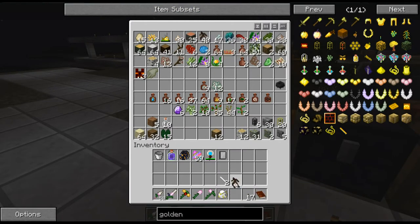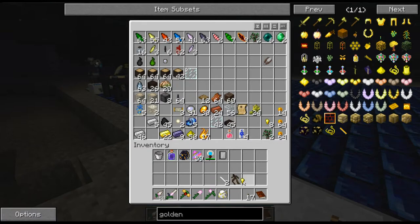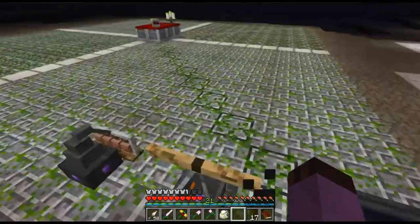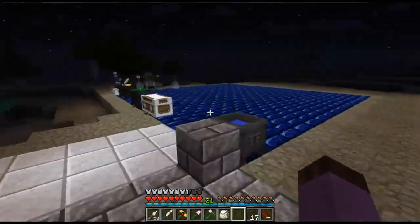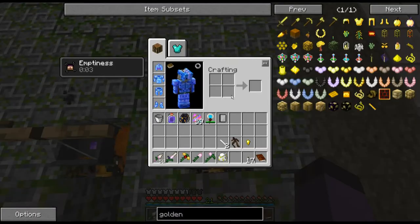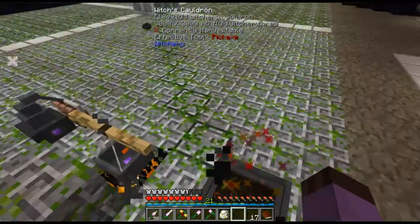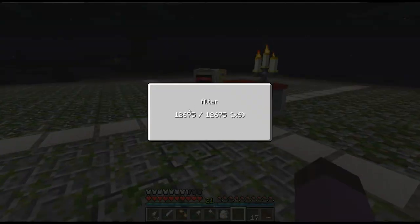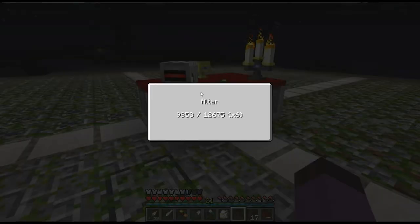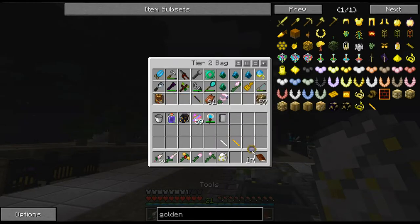A mandrake root — I should have some gold in the nearby Thaumcraft chest. Yes, there is a golden nugget. Root, nug, and stick. These facades are much easier to stand on than pipes — gives you a nice little place to do your thing. Another chalk. How much altar power? I basically don't have to worry about altar power anymore. How much does it cost? That costs like 3,000-ish. It's not cheap — we're just rich.